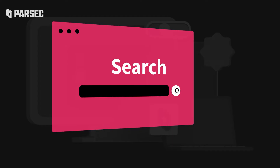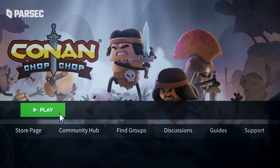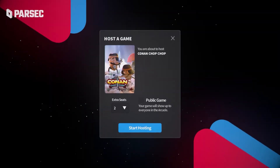Step one: visit parsec.app and give us an install. Step two: open up your copy of Conan Chop Chop on your machine. Step three: on your fancy new application, locate the Arcade tab and choose to host Conan Chop Chop.